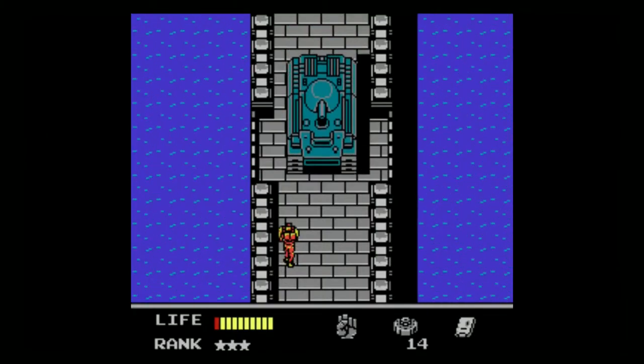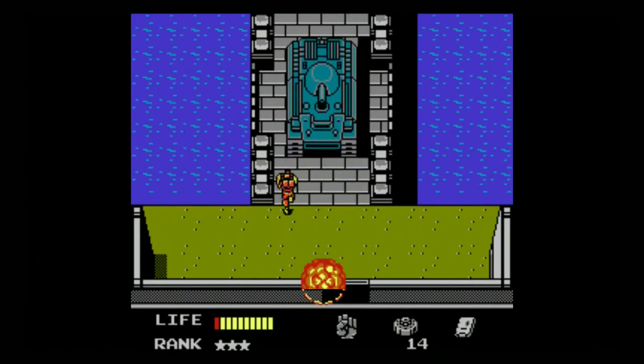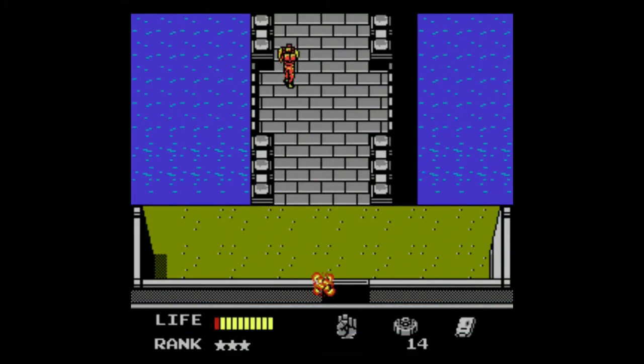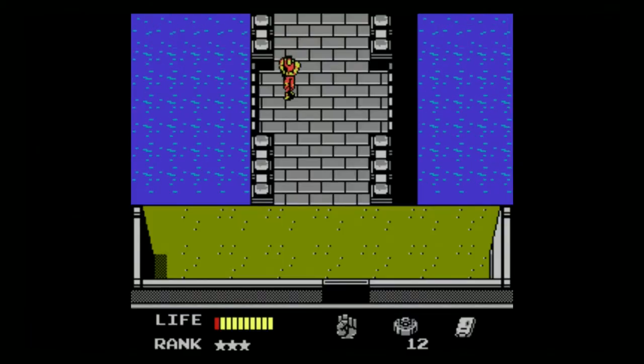Sometimes it won't come down to the bottom screen on the first run, and sometimes it will, so that it can run over you and kill you again for absolutely no reason. There's absolutely no pattern to this thing's attack, which is simply to crush you under its treads and leave a giant red smear on the bridge.